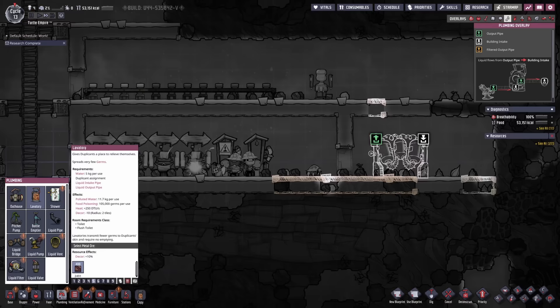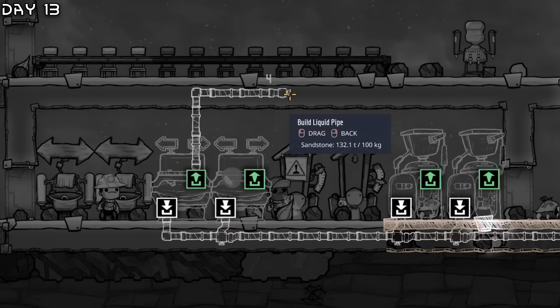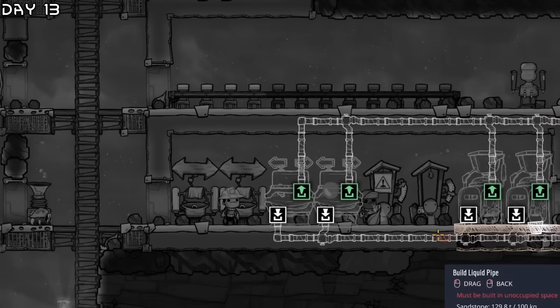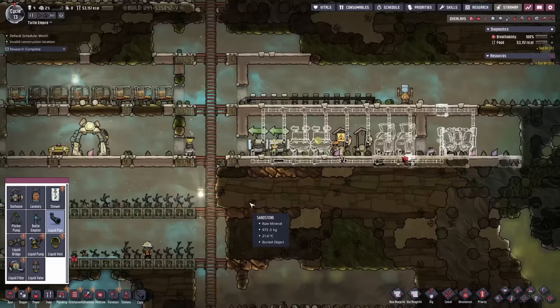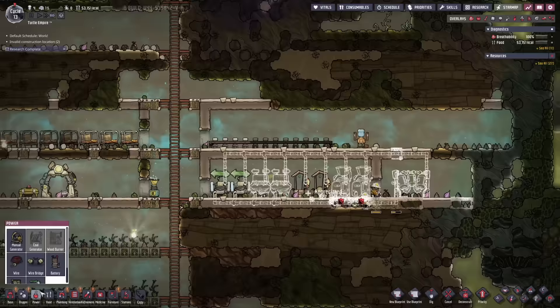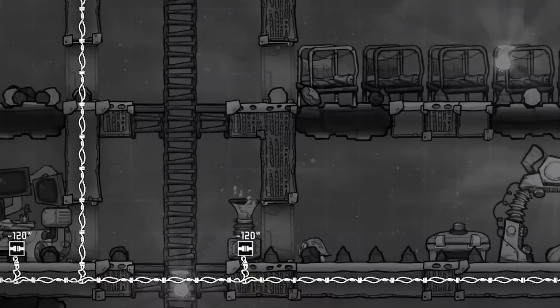Now we will work on a few lavatories and a few sinks. We will connect the output because that will be dirty water, and then connect the polluted water output into the input of this refinery. There will be some excess polluted water, so I want to get some thimble reeds to support that. We'll need to hook that up to a power dome — this can only contain a maximum of a thousand watts.